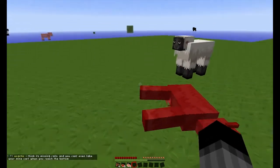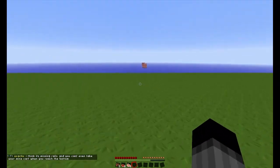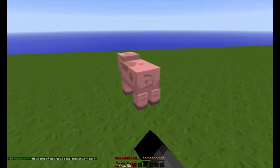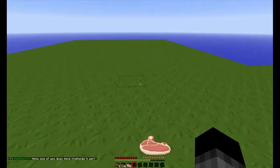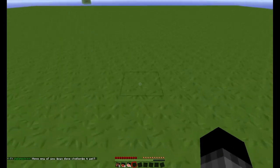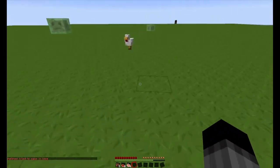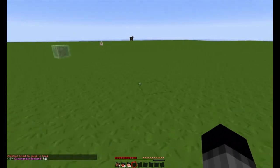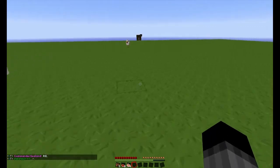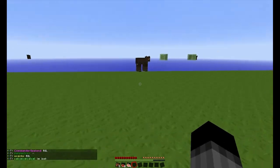The best advice I can give: get supplies, get a base camp going, save your base coordinates, and then talk to the community — they're a very helpful bunch. Nobody has cheats, nobody is in a pay-to-win mode, and everybody is super friendly and more than willing to help out. You may have to go for a big epic run to meet someone. The community is also mature — there's no set age limit, but the expectation is that you behave maturely.